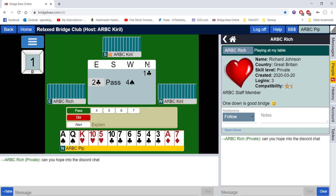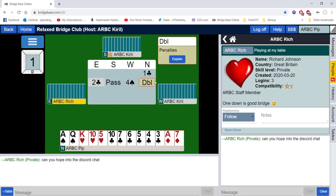Now it's my turn to bid again. Kirill has jumped up to four spades. Normally I would pass this, but in this case I'm going to double, and I'm going to self-alert the double. So I'm going to type in the explanation box: penalties, and then alert, and double. Now as you can see, my double has been alerted to the opponents as penalties without them having to request an explanation.